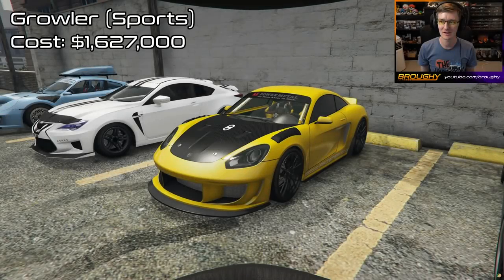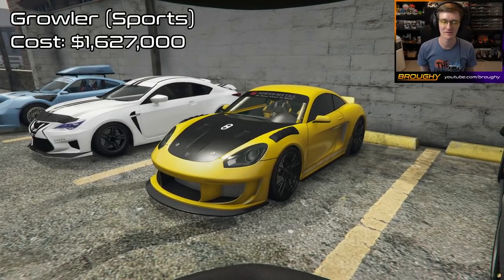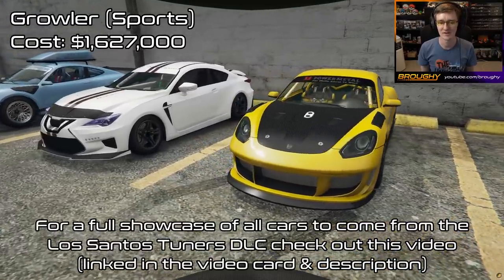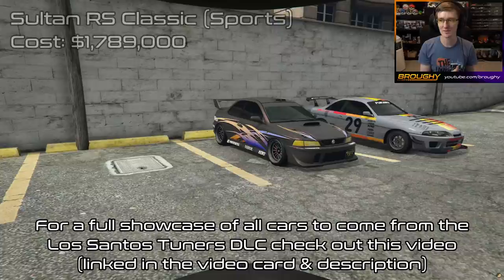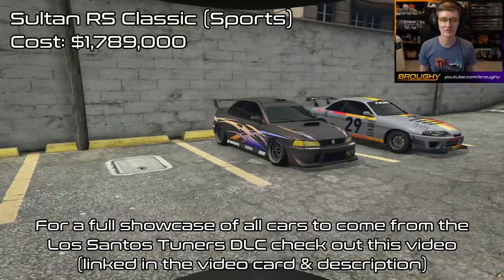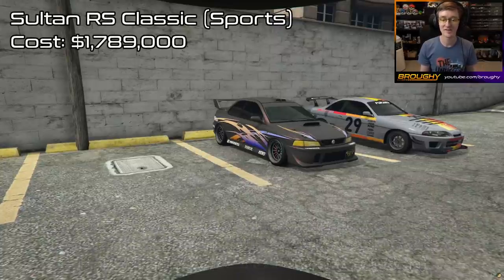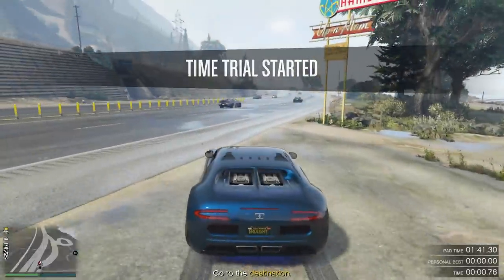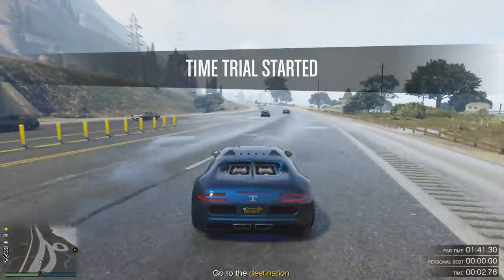In line with the regular drip feeding of vehicles, next Thursday should see the release of either the Growler or Sultan RS Classic. However, with the Growler being the new test car at the LS Car Meet, it's more likely to be that, assuming Rockstar follow their usual pattern. They'll probably confirm it on their newswire at some point after this video goes live.